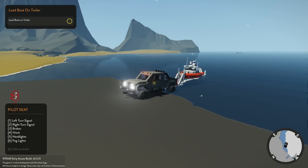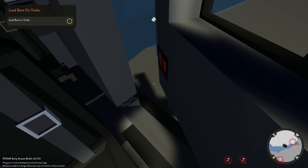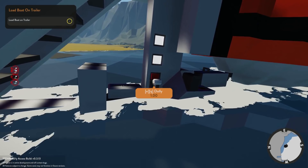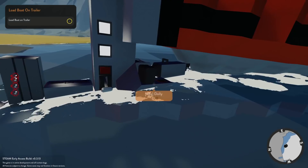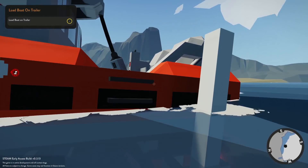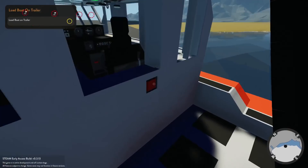Let's unload us a boat here! What are we dealing with? Looks like we've got the boat lock, trailer brakes — those were on. Dolly, winch — let's go ahead and unlock the boat. We should be able to lower the back motors and just pull the boat back off. Yeah, I'm floating right here, so let's get up in here.